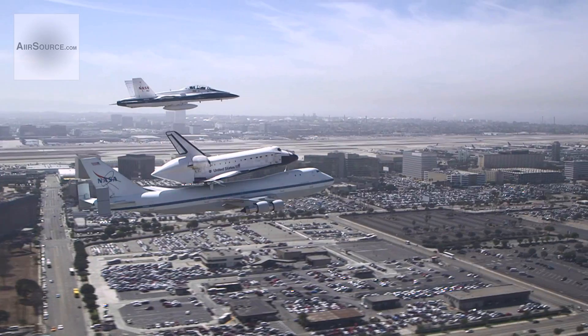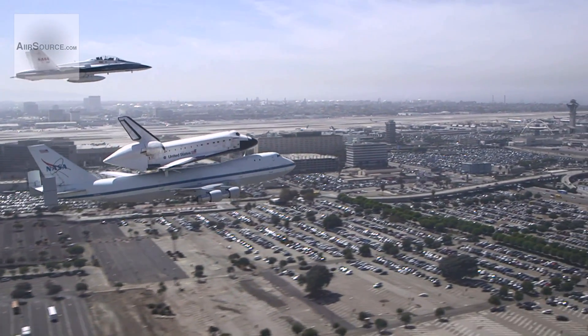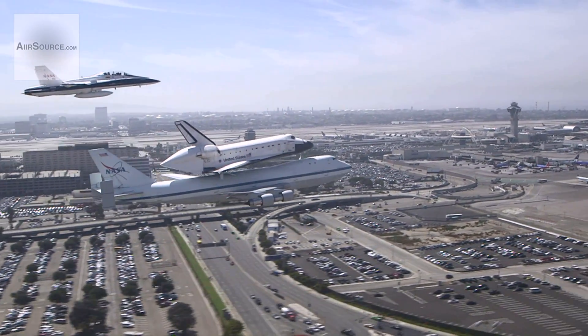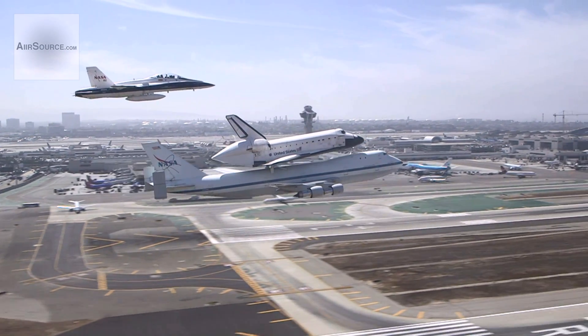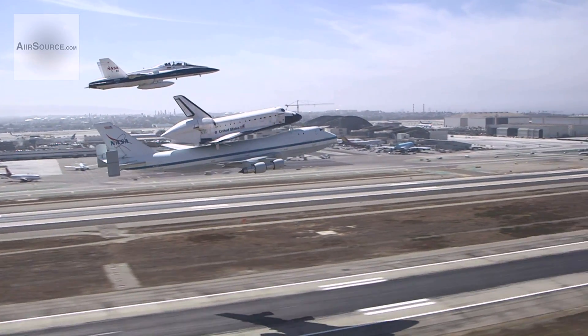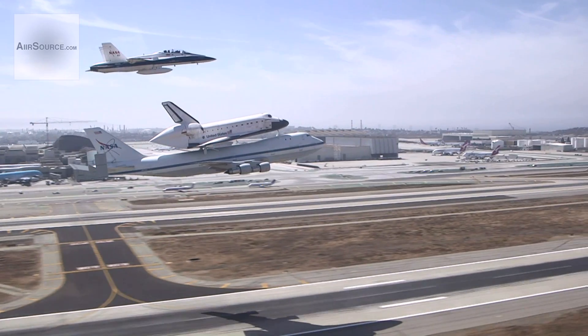Astro 95 heavy, LA tower, wind 260 at 7, runway 24 right, clear for low approach. Good time for low approach 24 right. Astro 95 heavy, in-flight. Very good call, Los Angeles. There it goes — good to be here. We'll let him go forward a little bit on us.